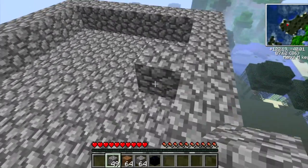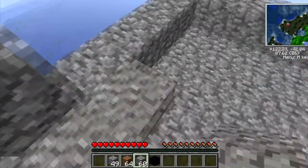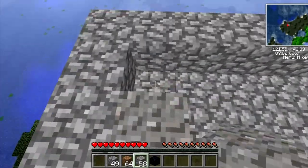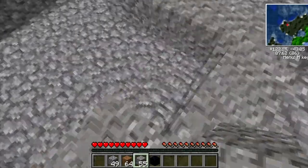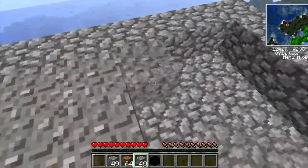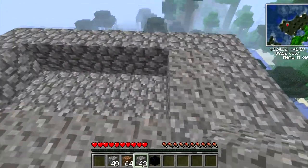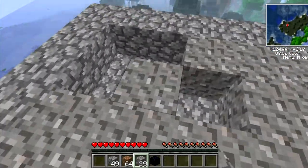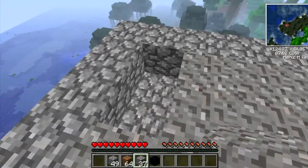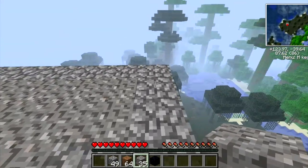Now we get gravel. I usually recommend two layers of gravel. Don't just make your floor all gravel and think that's it — the gravel will be used as a trap. When they dig under the base the gravel will fall down, because usually when attacking sky bases they will try to dig up to you. So be careful with what you do. Now we've got a gravel floor.